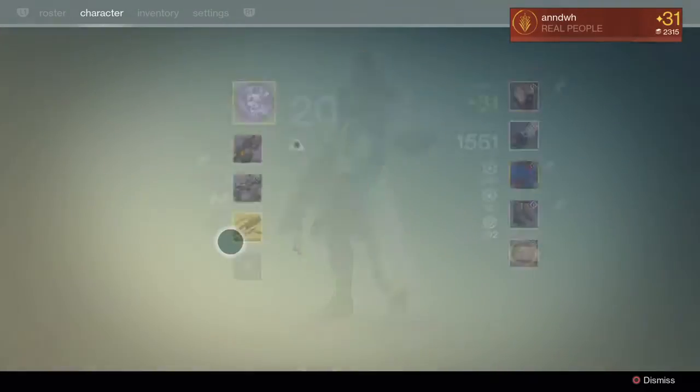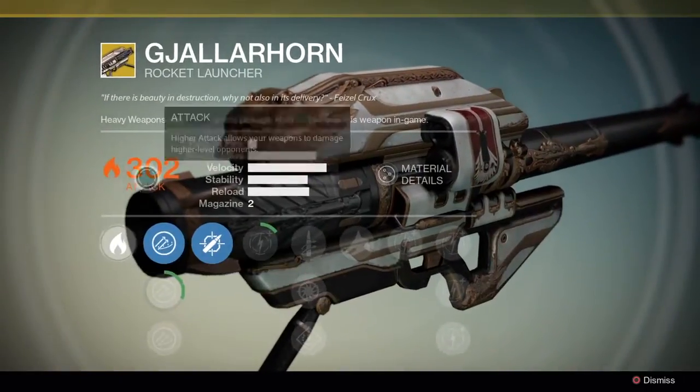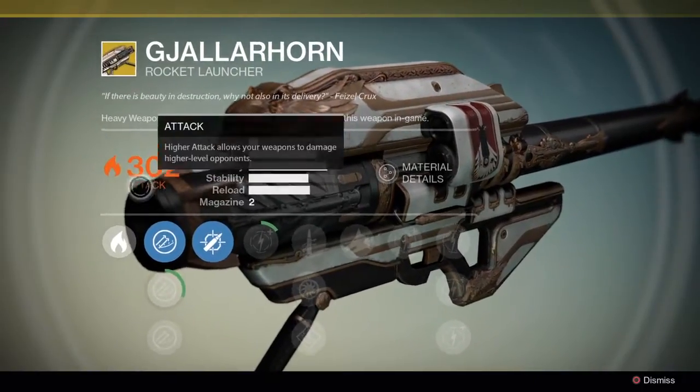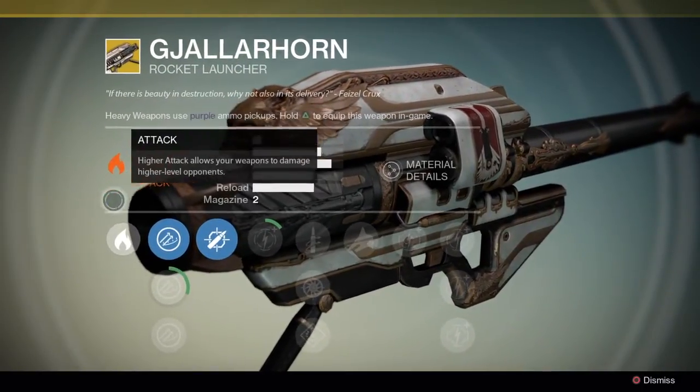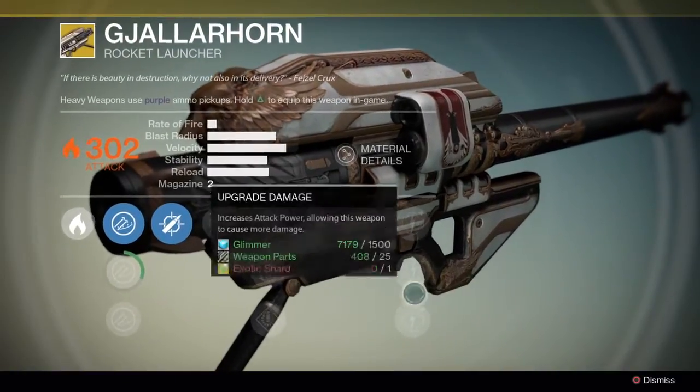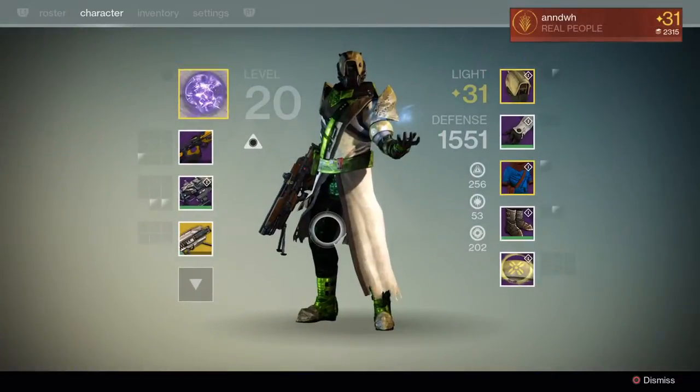For me, I just got this glorious thing to drop — the Gjallarhorn. I got it from a raid chest in Crota's End. It's the new Gjallarhorn 2.0, 3.2 damage. So I'm really trying to level this thing up.